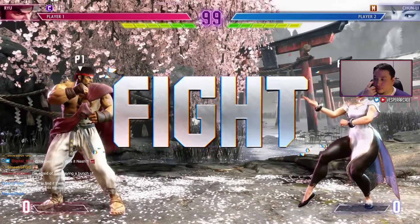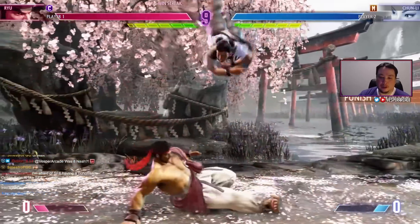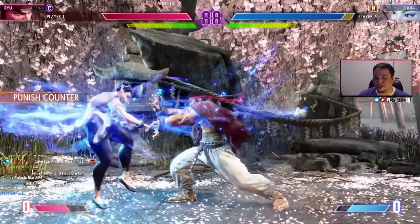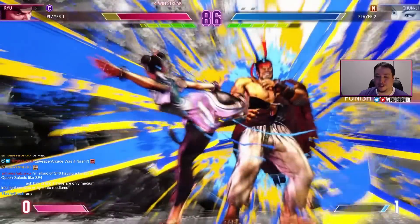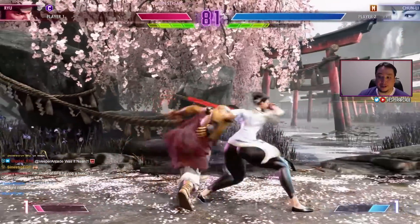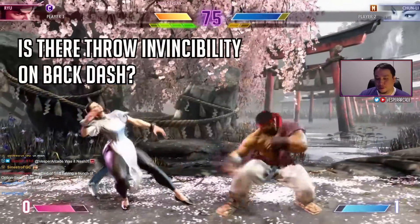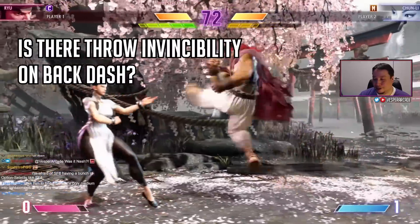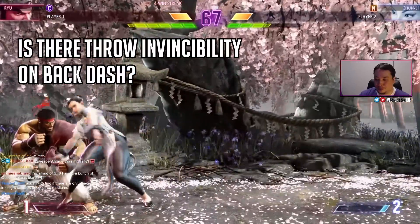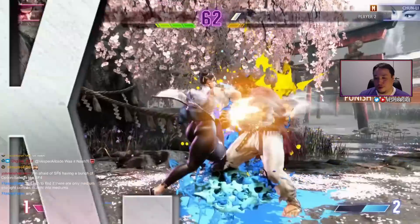Some of these questions were already partially answered, but since it's secondhand information and there are different answers for everything, I wanted to test them again to be sure. The first question I asked was whether there's throw invincibility on backdashes. I couldn't find hard footage confirming it, and I think it's very important for the oki game. It is confirmed that backdashes are throw invincible.